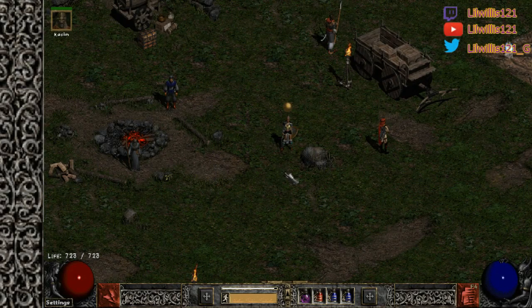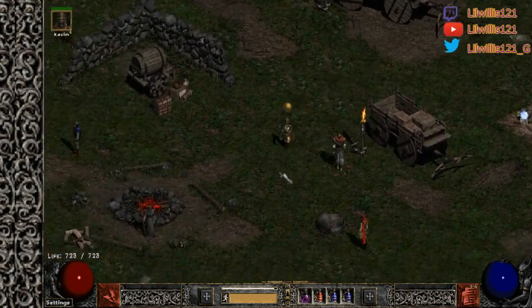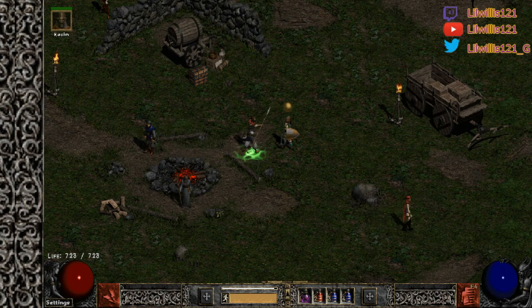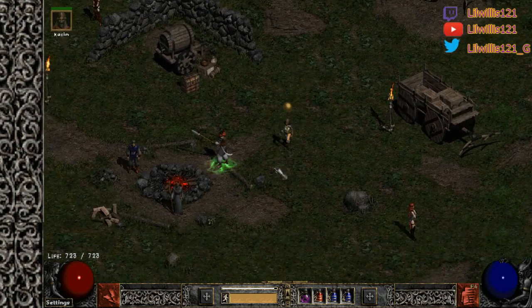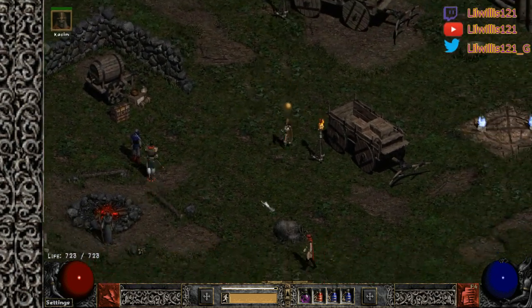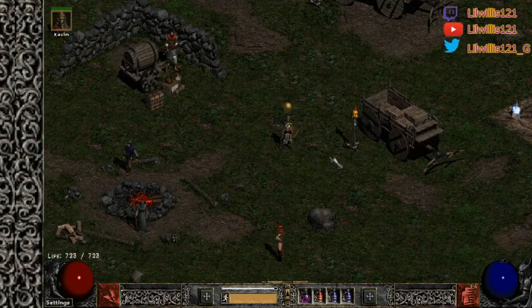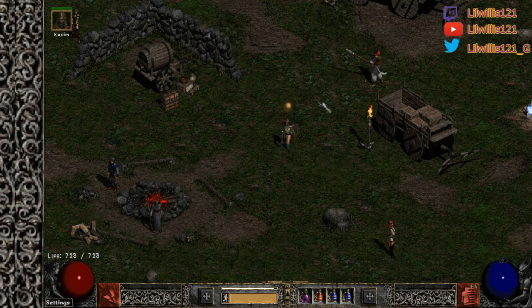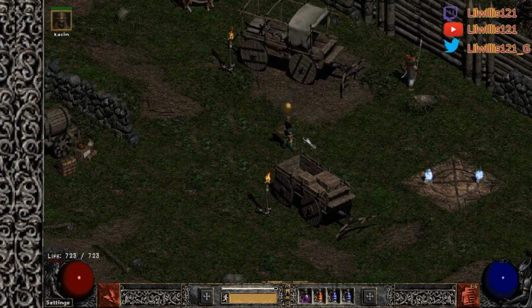Welcome back to another Path of Diablo video. Today I'm doing a guide on general pathfinding, applicable for regular Diablo 2 as well. I'm going to show you how to quickly and efficiently find certain places that have set map types or set patterns. I'll leave timestamps below. What I'm covering today is Countess, Mephisto, Chaos, Haltec, and Baal. We'll start with the Countess.